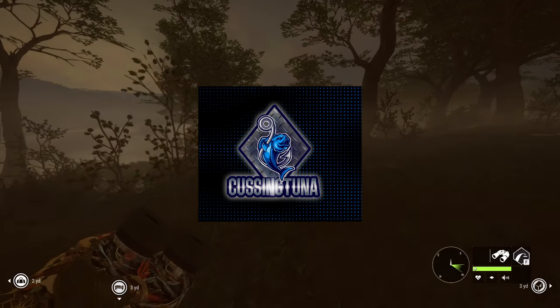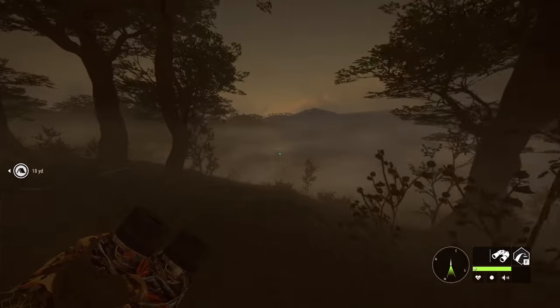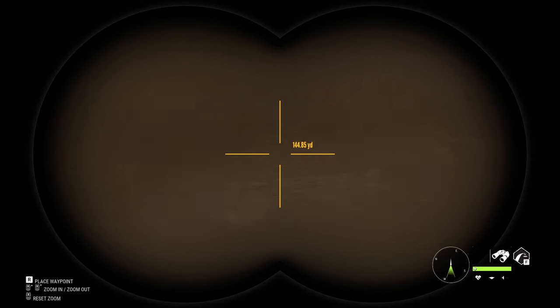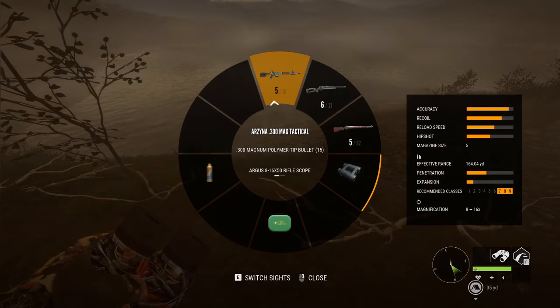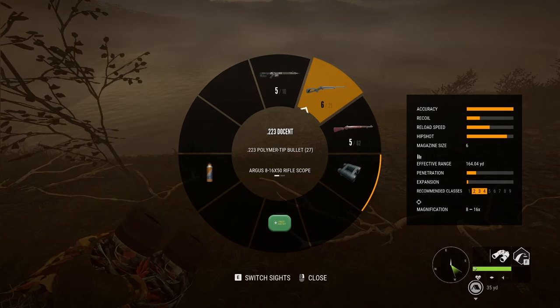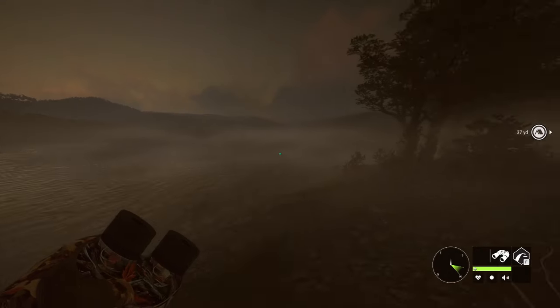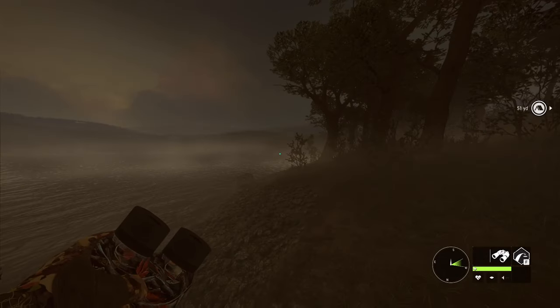What is going on y'all, we are back with another one and we are on Parikh Fernando. We want to try to find some axis deer today. Axis deer are one of my favorite animals — I really want a diamond axis deer. Weapons we have today: the 300 for big game, the 223 for small game, and the 30-06 for mid game. If y'all enjoy this, hit that subscribe button, leave a like, and comment down below. Let's get right on into it.